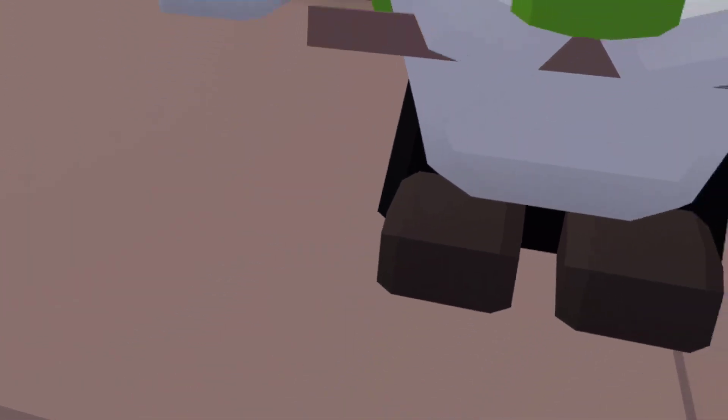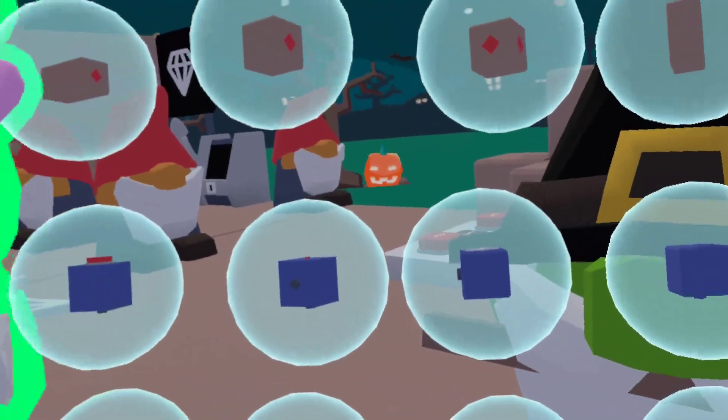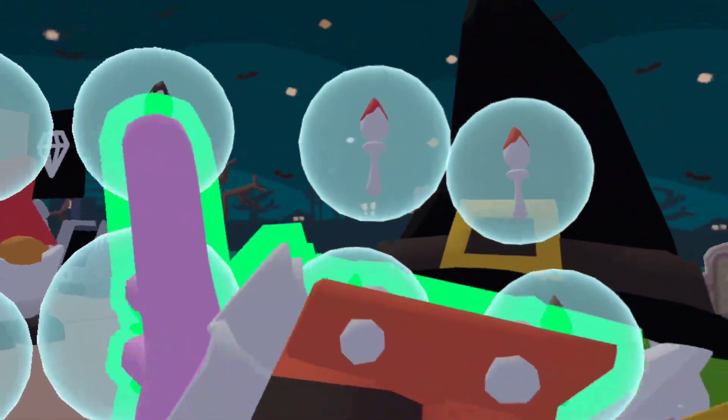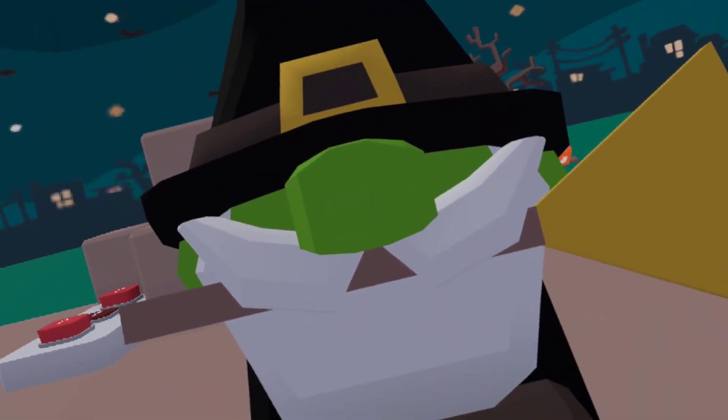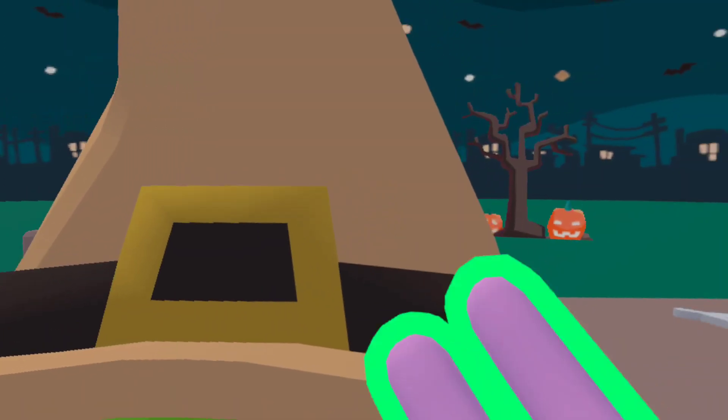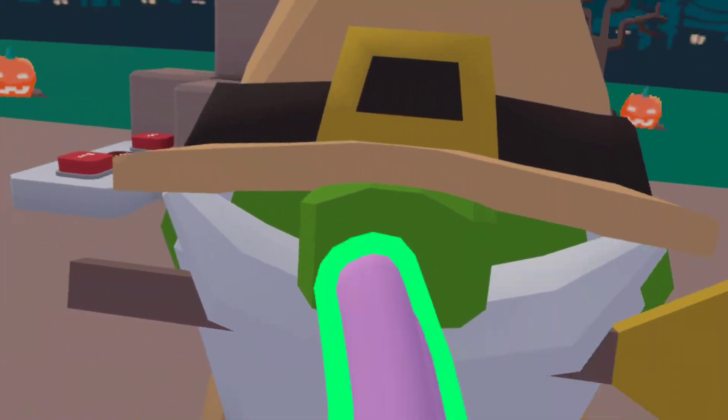We got the witch gnome. Something interesting — I originally thought you could change its green color, but no, it's actually just this entire thing. It's pretty interesting though.